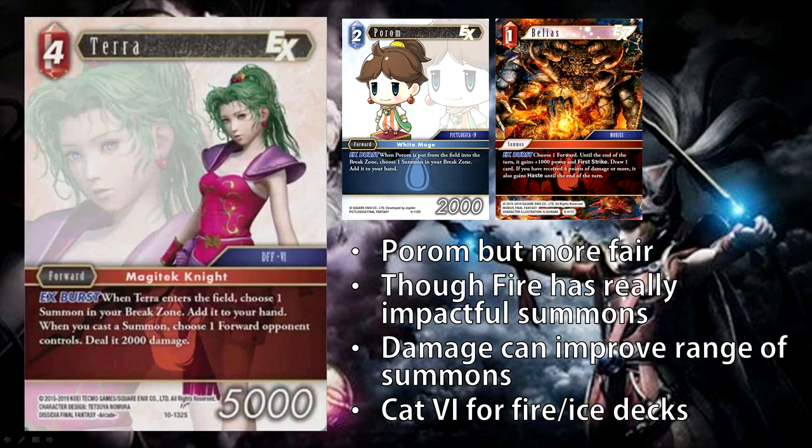Next we have Terra. She is a 4 CP forward at 5,000 power with EX burst. When Terra enters the field, choose one summon in your break zone and add it to your hand. Also when you cast a summon, choose one forward your opponent controls, deal 2,000 damage. This is kind of like Purim but more fair — a little bit more expensive. She has the same EX burst ability, except when she enters play you get a summon back immediately, as opposed to Purim where you only get the summon when she leaves the field. Terra's additional ability of dealing 2,000 damage when you cast a summon is very similar to Purim's old ability that increases the damage forwards deal, but Terra selectively chooses where to deal its 2,000 damage. So you can kill a small forward independently, or improve the range of your summons — Brynhildr and Bahamut dealing an extra 2,000, letting them take out 9Ks and 10Ks respectively.